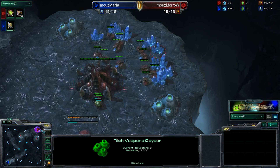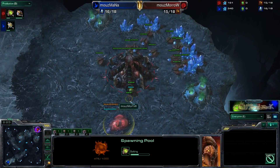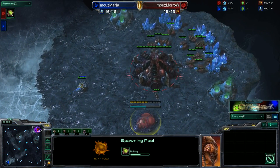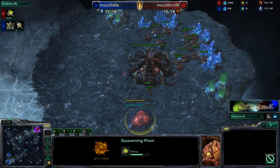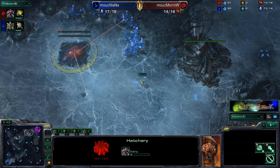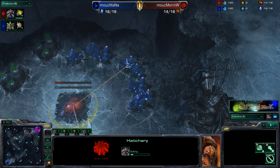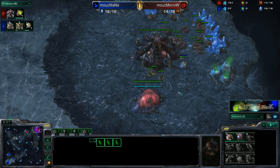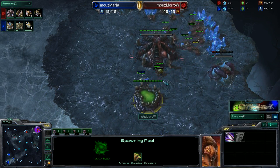There are quite a few bases here. Morrow, once again, going for the Spawning Pool before Hatchery and before Extractor — just the way that he likes to do it. Really you can do any one of the three: Hatchery first, Spawning Pool first, or Extractor first. It just depends on what you want to get going. A lot of larvae are sitting here waiting for that Spawning Pool to hatch.